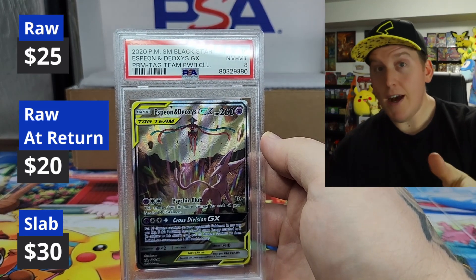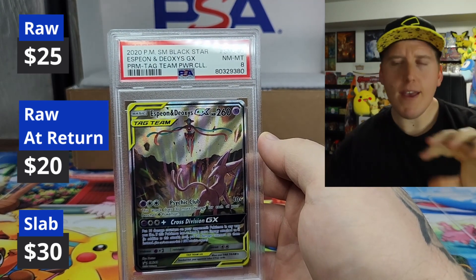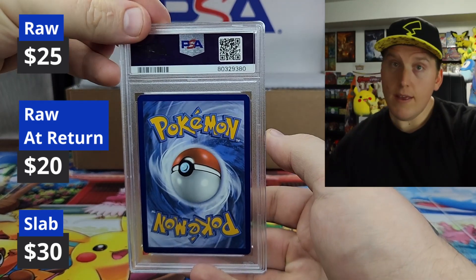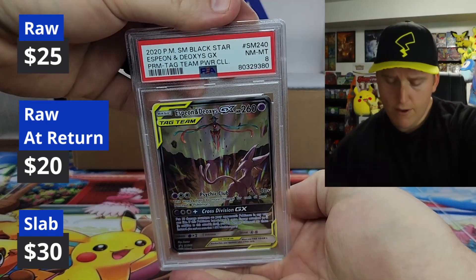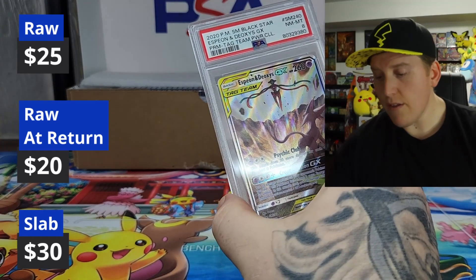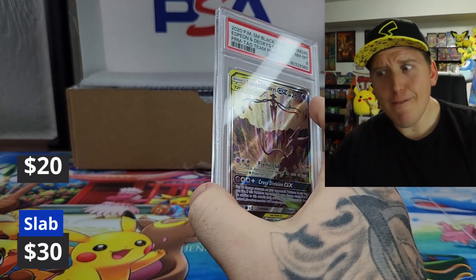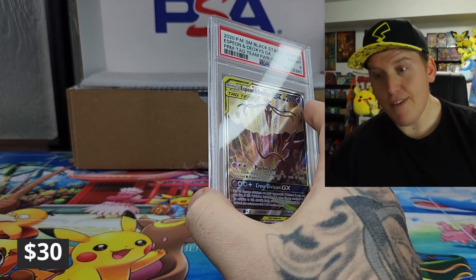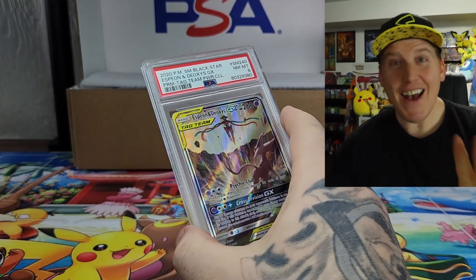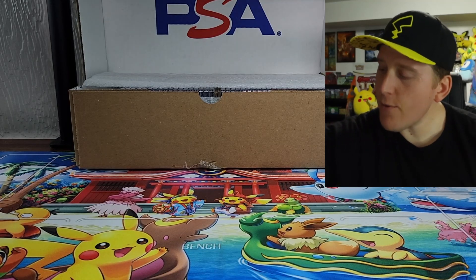I have a second submission after this that has some, and then I still have more here — I came across a whole stack of them at a flea market. The Blackstar promos are really, really freaking cool. The Espeon/Deoxys box as well as the Umbreon/Darkrai box — they're crazy. I think I checked a couple months ago when I sent these off — they're $400 or $500 a box. I don't want to crack it. That's an eight — can we get a nine or a ten?